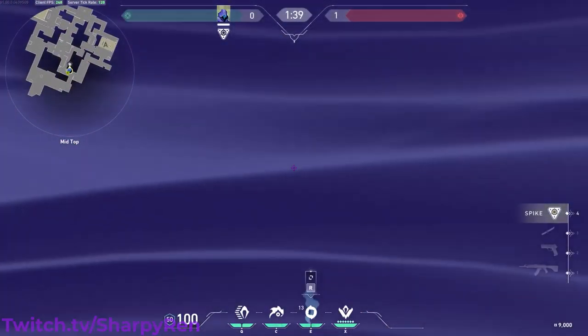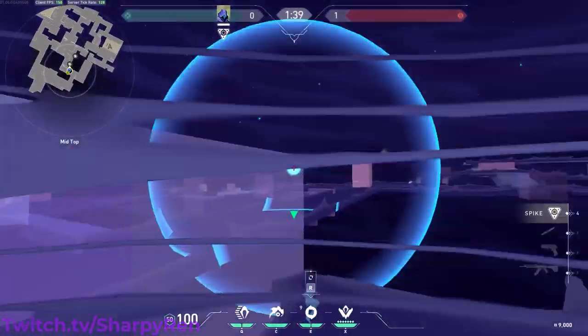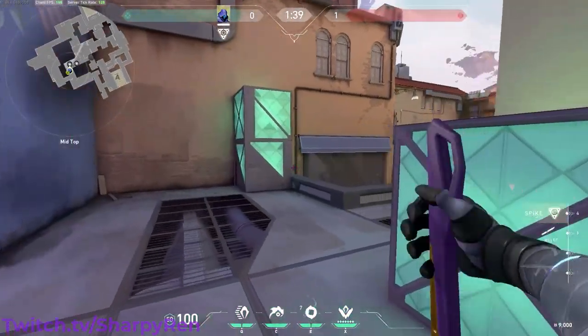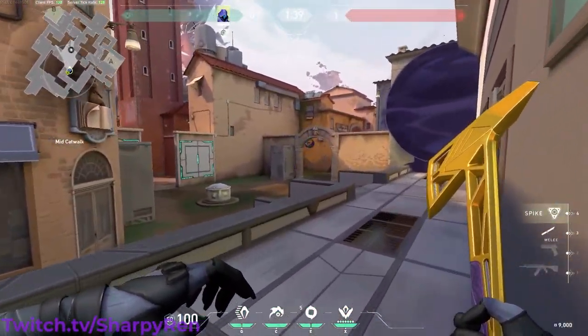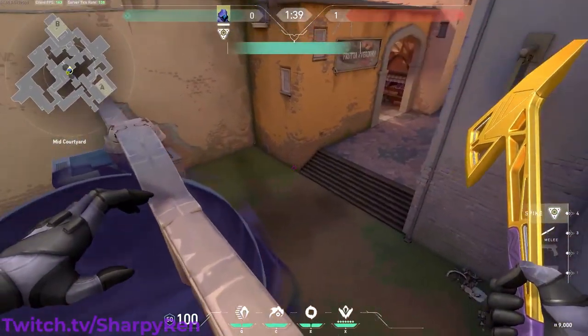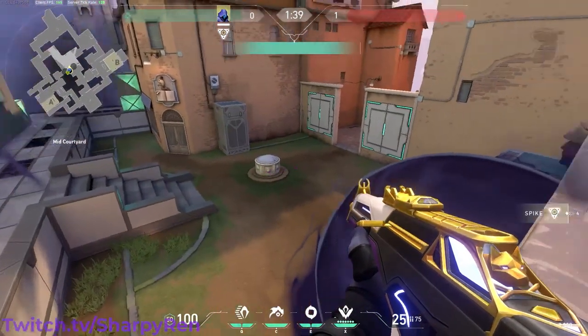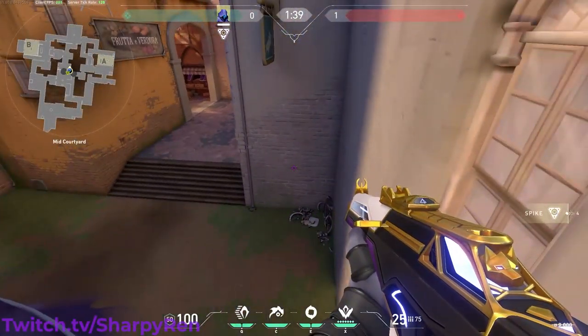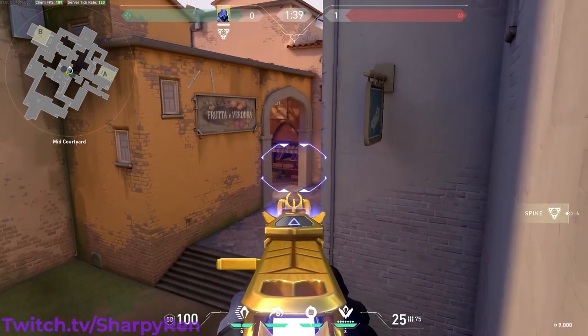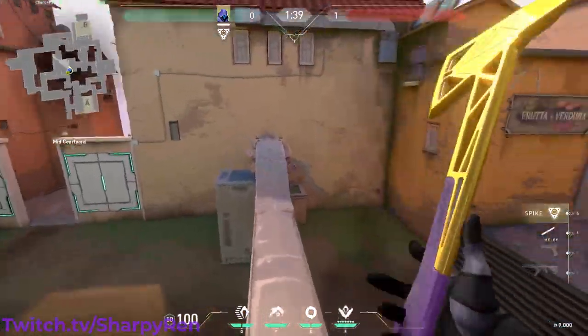So we're going to go ahead and reset this so you guys can see it in action. It's actually a two-part smoke. After that, you're going to end up smoking mid — normally wait a second, but I'm just rushing right now. You're going to teleport onto this box and jump on top of mid. Funny enough, most people don't know you can actually jump on top of this. So I actually catch a lot of people off guard. There's usually someone hanging out here, here, or in here — and you can just pick them off.